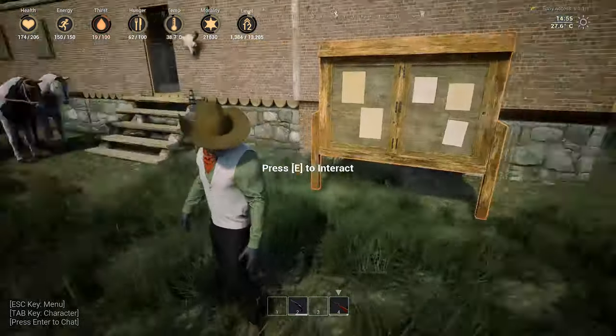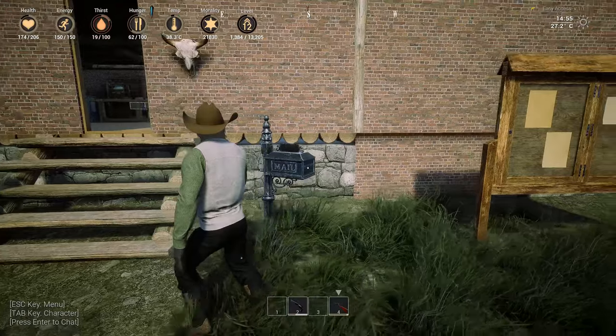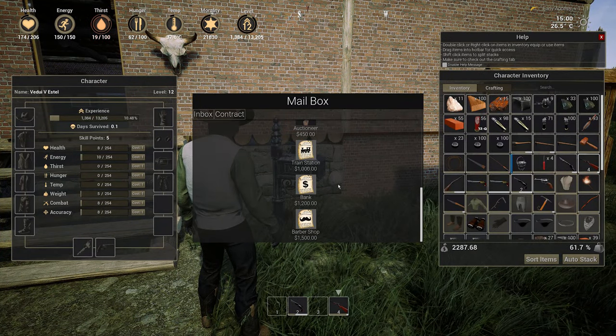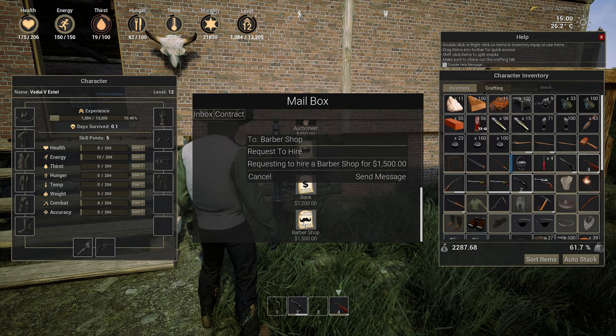Well, fortunately they've put in something really cool. And the way you access this, you go to your mailbox, which of course is where you get all the contracts, and you get your barbershop.